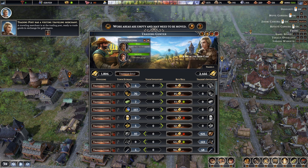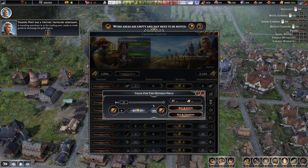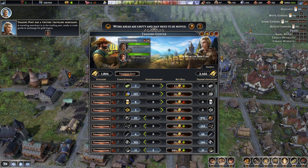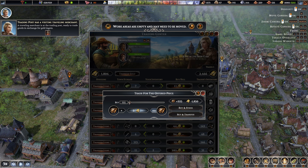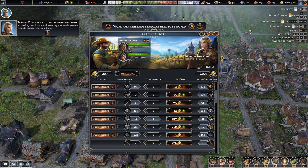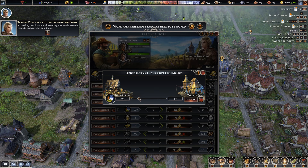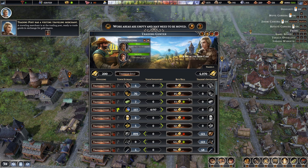Let's see. Let's buy a bunch of fish, transfer a ton of gold into here. There — and we actually can sell some pottery. Let's go.